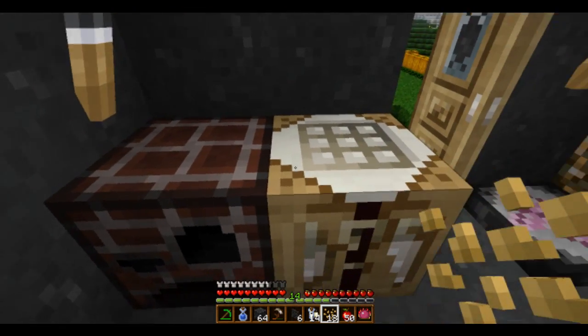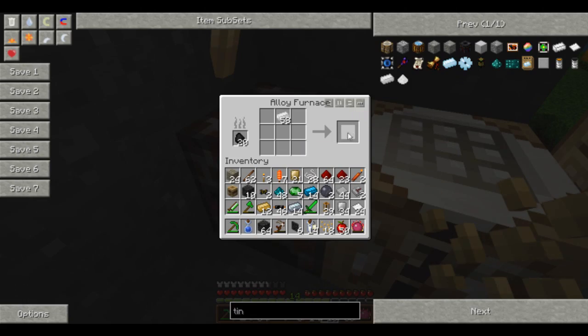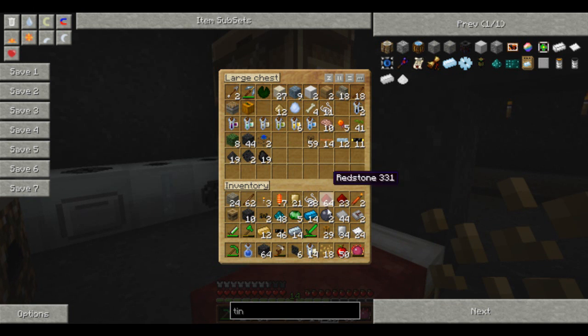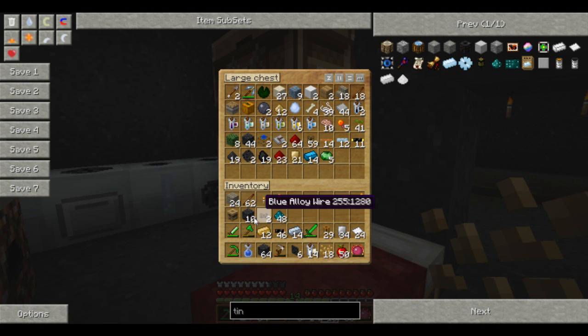Okay, so I've got flax seeds, I have these tin plates cooking - or have cooked. I need to clear out my inventory yet again. I don't know how long this has taken in time where you are, but at the moment this has taken me about two and a half hours, just on this sorting system.